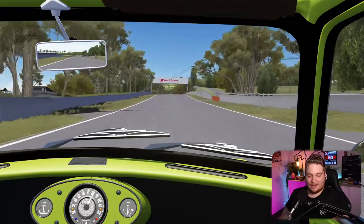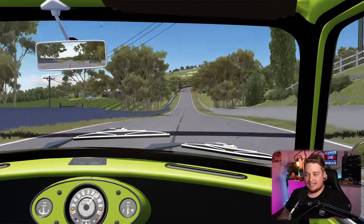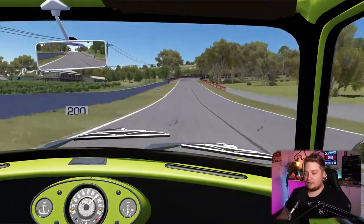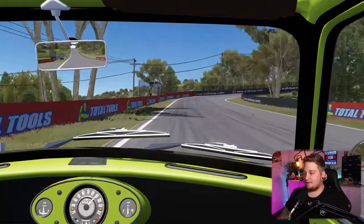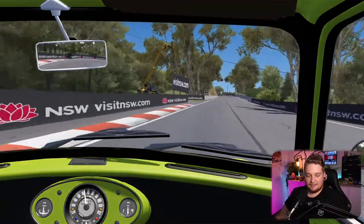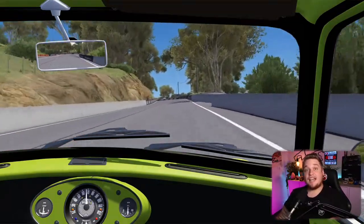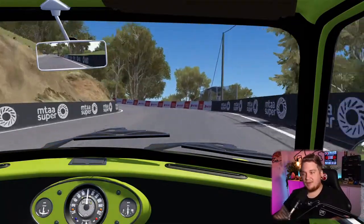I can't even get it out of third gear — 135 kilometers an hour underneath the Audi sports line. Into fourth gear, 145 kilometers an hour. Absolutely booking it. We're going to start braking just after the 50, turn it in, get on the gas. Keep it in third, 104 kilometers an hour. This has to be already one of the fastest laps that we have ever ripped through Bathurst.